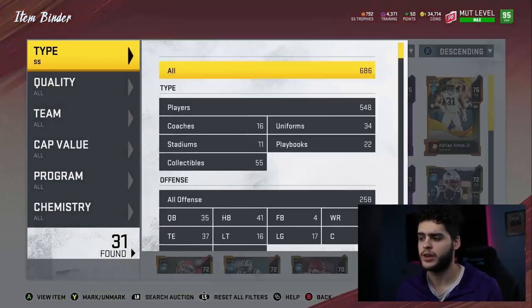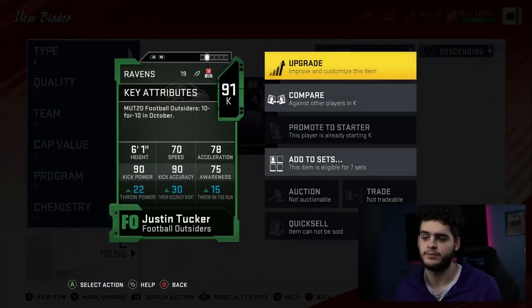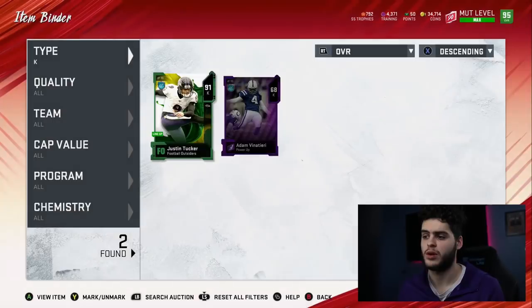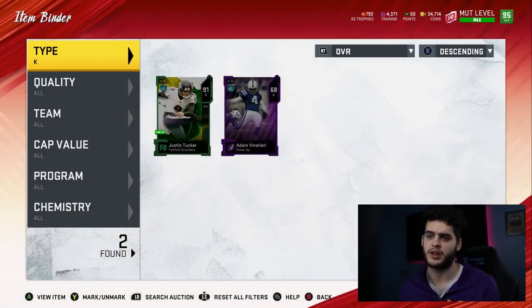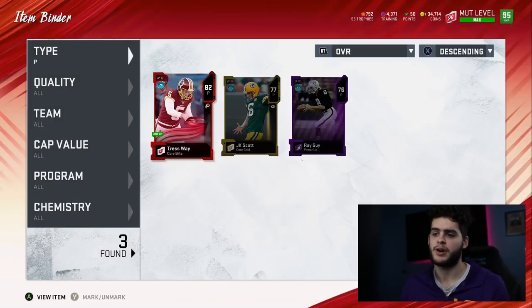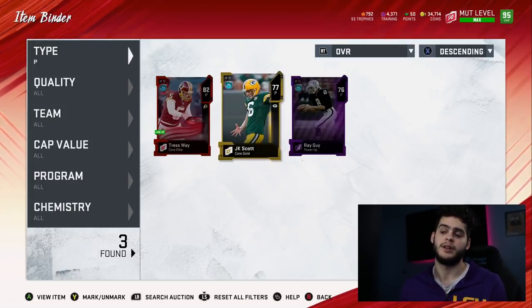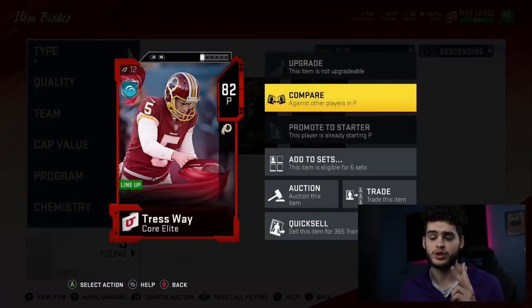Coming over to kicker, we got Justin Tucker. I gotta upgrade him — his kick power is not doing it anymore. I definitely want Zane Gonzalez, but I've been waiting for the price to come down. It just doesn't make sense to spend so much on a kicker, especially in a meta where people rarely use their kickers and punters. At punter, we got Trey Way and JK Scott. I only kept JK Scott because I saw him in real life, and Trey Way I've had for two straight years basically — haven't changed that.